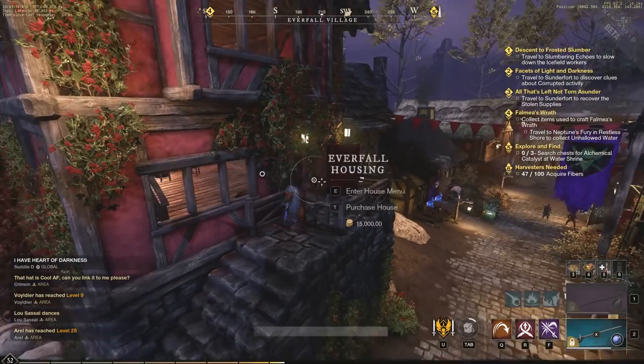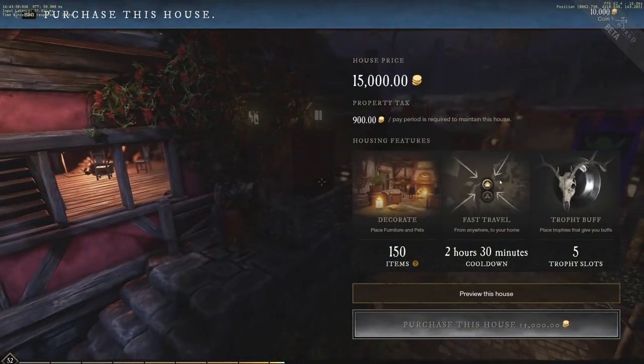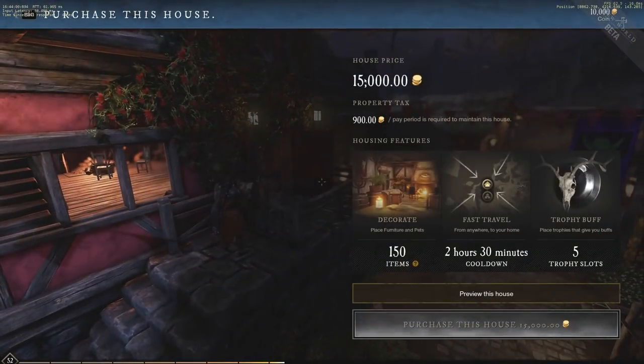Let's say we want to purchase this house. It tells us the house price is 15k gold, property tax is 900 gold per pay period, which is required to maintain the house. They have 150 decoration item slots, so you can place quite a bit. You also see the fast travel cooldown is 2 hours and 30 minutes for this specific house, as well as 5 trophy slots for different buffs.